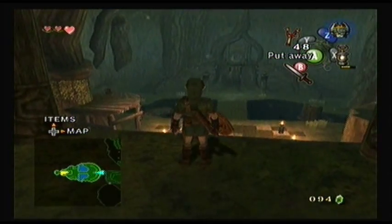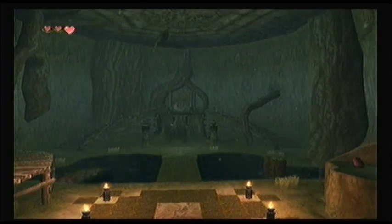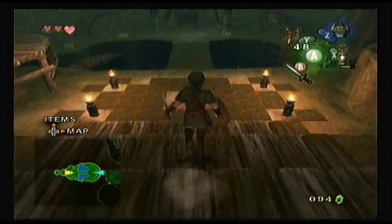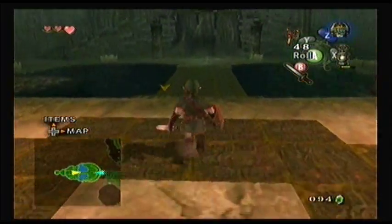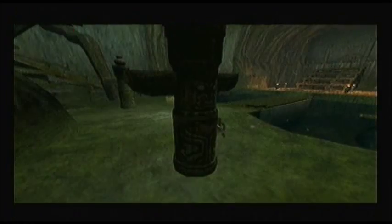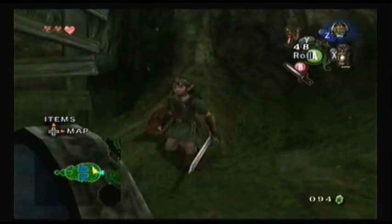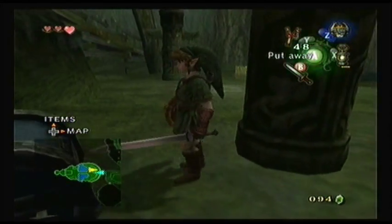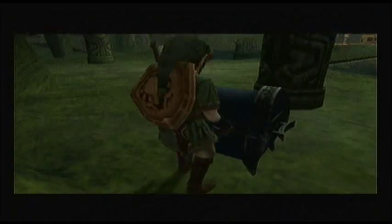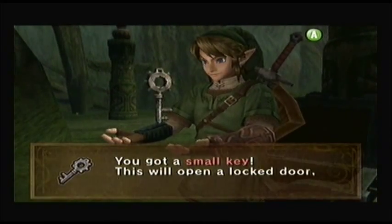Unfortunately, it does not free the monkey. Although, I think I see... that is a chest. So if that is a chest, we might be able to actually get something out of it before we leave. Hopefully it's that key that we need. If not, I'm sure it's something like a dungeon map. I was on the back side of it — that doesn't help. And it is the small key! Alright, awesome.